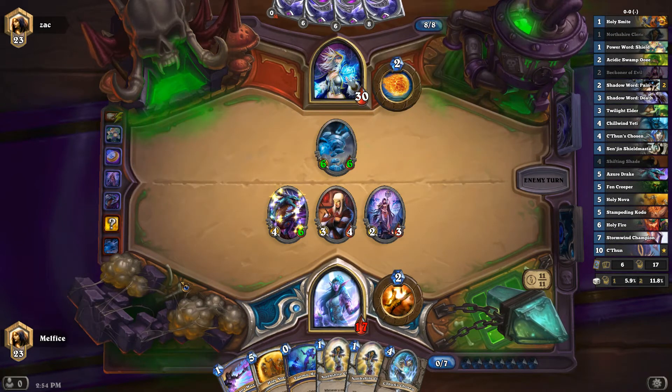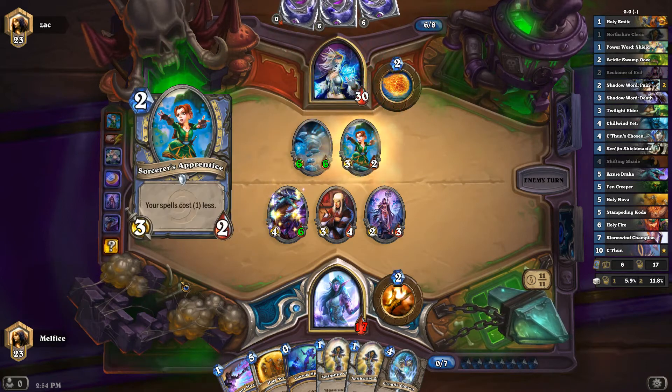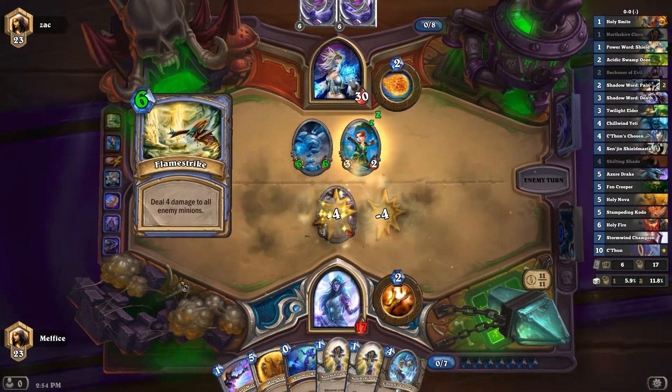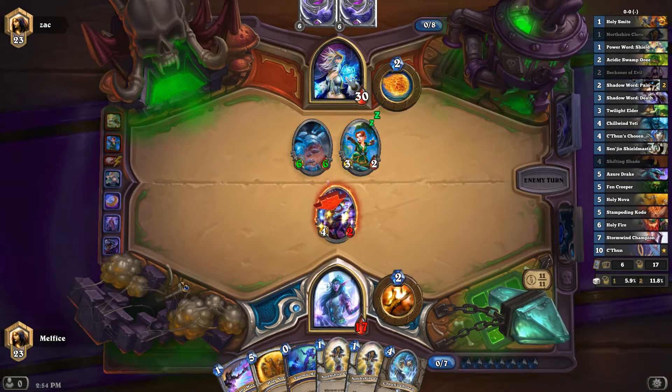Or he's going to fireball it — but a fireball to the face is better than to me. Flamestrike is so devastating. I don't have a way to deal with that. Come on, do trade. If you don't trade, it's going to benefit me. There we go — I'm glad I saved that Holy Nova.